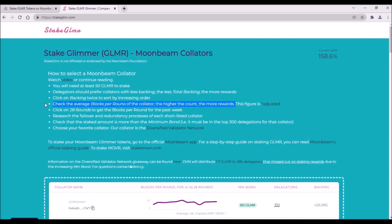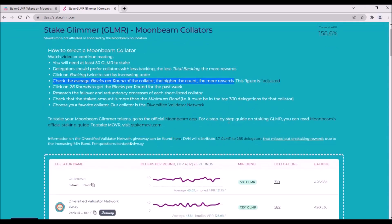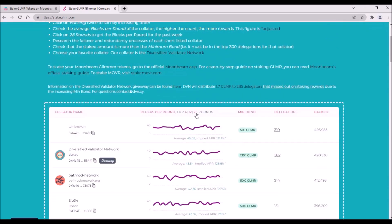The second number to watch is produced blocks per round of the collator. The rule is also simple: the higher the number of produced blocks, the more rewards the collator will distribute to its delegators. By clicking on the number 28, you will see the average amount of produced blocks and also the average APR for each collator in the last 7 days. Simply, the higher the count of blocks and the higher the APR, the more Glimmer rewards you will receive.